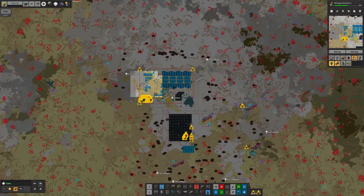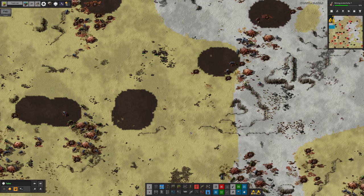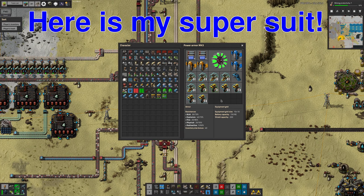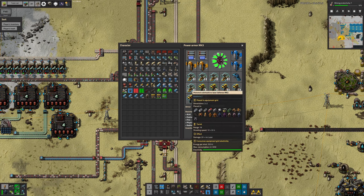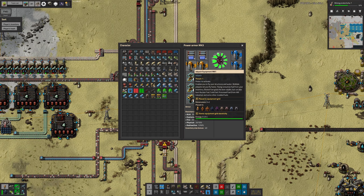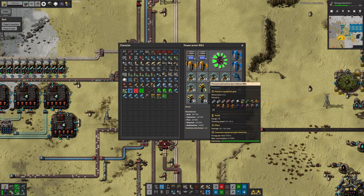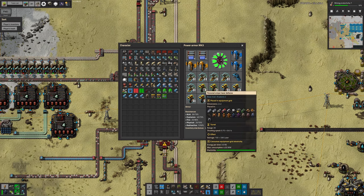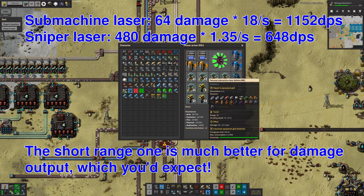We talked about this quite a bit at the end of the last episode. There's a nice big patch down there, a small one in easy access, and a reasonable one relatively close. This is going to require various types of combat. I've now upgraded to Power Armor Mark III with lots of upgrades: really good jetpacks giving eight total speed units, quite a lot of personal laser defenses both sniper and submachine gun type — short range and long range. I haven't actually calculated the DPS for these two but we'll put those numbers on screen.